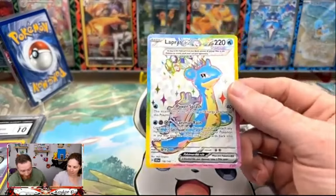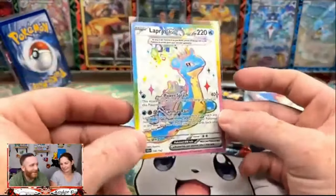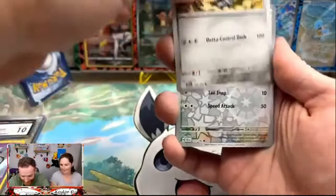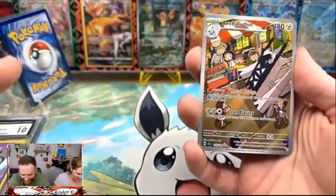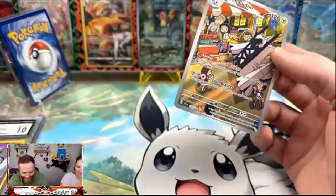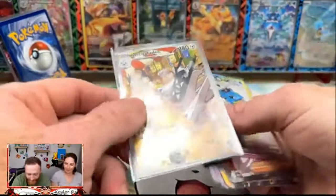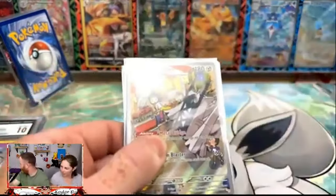We bought one Build and Battle case. Are you gonna make me go ahead? Yeah, I'm gonna make you buy the other one because our supplier was like, 'Hey, you want two?' and I was like — we never get anything out of the Build Battles, let's do one. A reverse Driftlim, a reverse — you can't make this up. That is so beautiful and it's an ultra rare. This is insane! What is happening? And there's an Archelodon — it's an illustration rare!